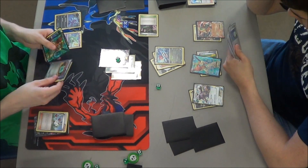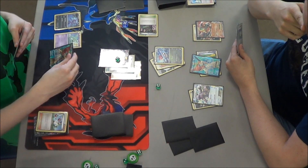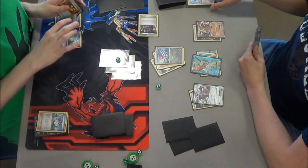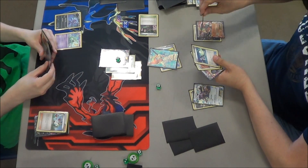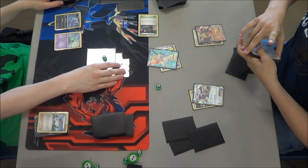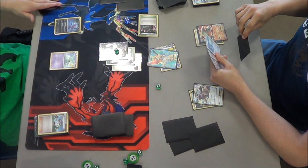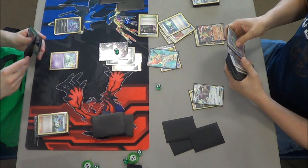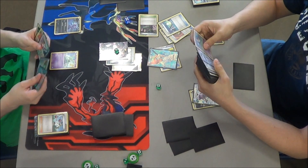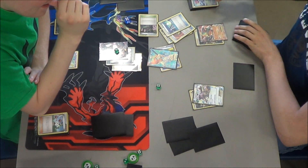Michael got a Keldeo EX off his end of four, and a Sableye, a Dowsing Machine, and a Muscle Band. I don't see a reason for him to play Keldeo right now. He's just going to Evil Ball for the Knockout on the Dreddigan, and now they're tied for prizes. Josiah is going to Ultra Ball away a Muscle Band and a Switch - two cards that are nice but not necessary at this point. He just needs to figure out what he can possibly do to win. He could definitely go for the Mega Kangaskhan - that's probably his best play because it can live a hit or two, which is really, really huge in this format.